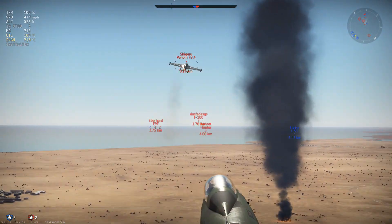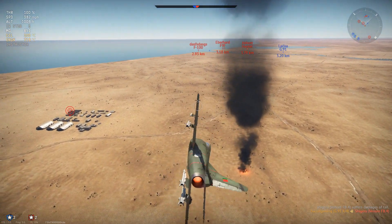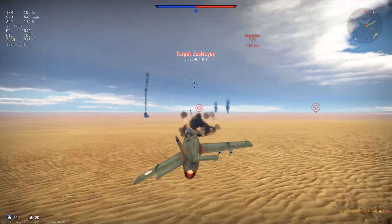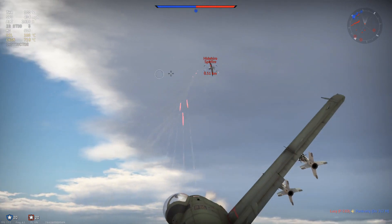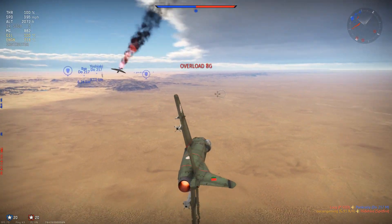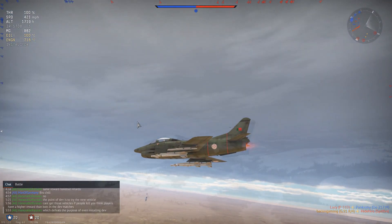Here's a Venom - as you can see, a few hits from the .50 cals does quite a decent job there and certainly finishes them off. In another game, a ground target kill. The G91 is mainly built to be a ground strike aircraft as well as having a fighter role. This can also carry unguided rocket pods - brilliant for ground RB games.